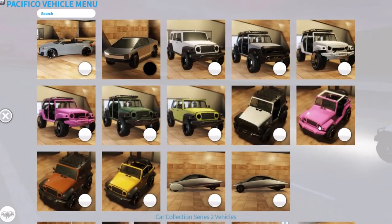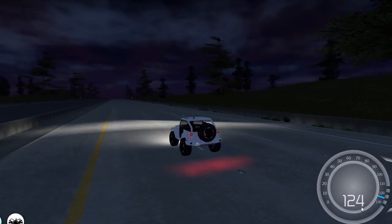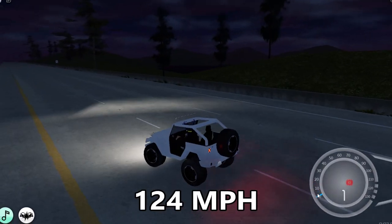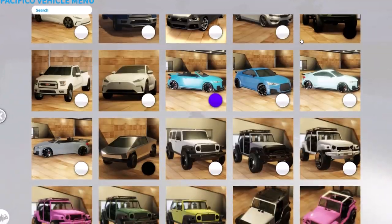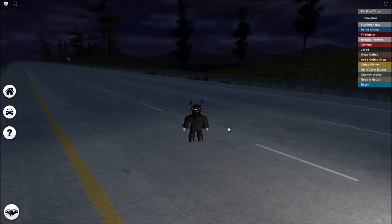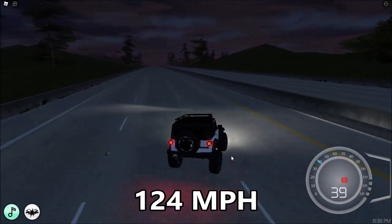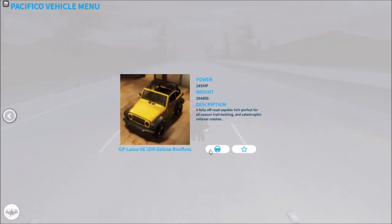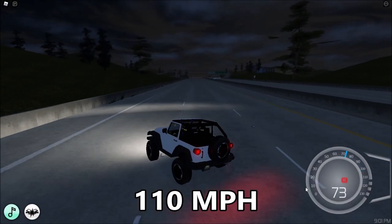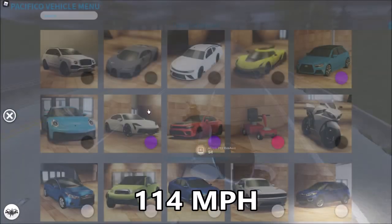2DR Deluxe Aggressor — 124 miles per hour. Now another pink one, Doll — also 124. We're arriving at new vehicles — wait, there's still two more. Deluxe Custom hits 124 miles per hour. The yellow one, Deluxe Ruthless — 110 miles per hour.